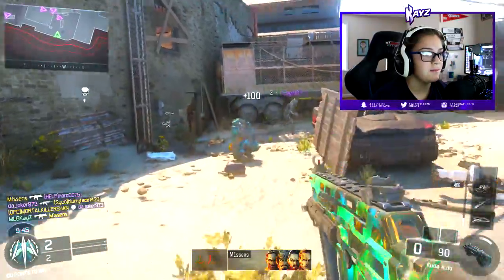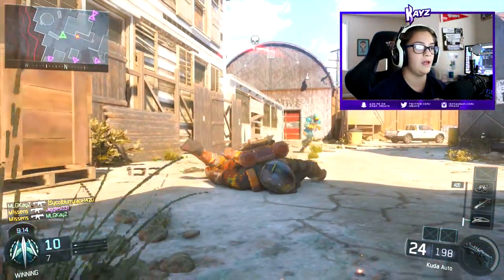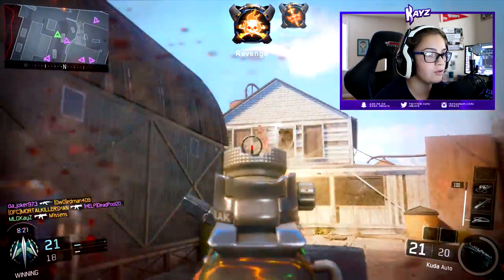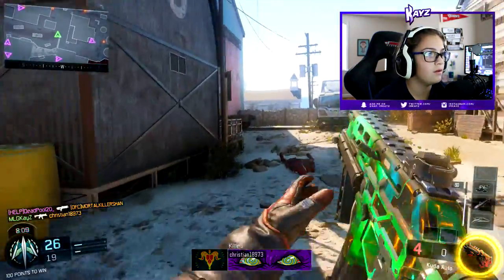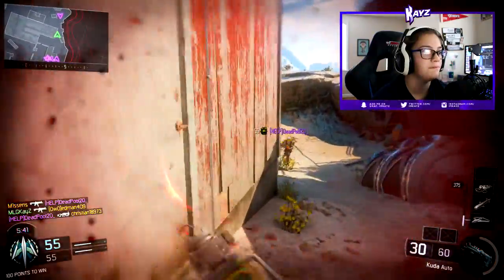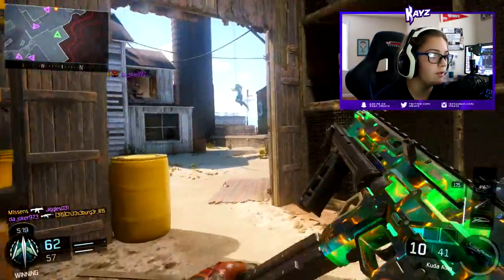This guy's running up here like he owns the place — my aim is bad but you don't own the place. The thing about the Kuda is that the range on it is really good for a submachine gun, that's what I love about it. Getting some ammo, picking off enemies — there we go, got you. What's your name? You're dead, never mind.